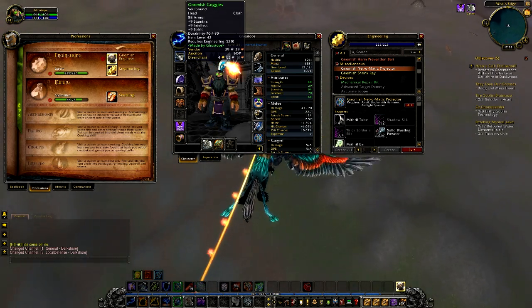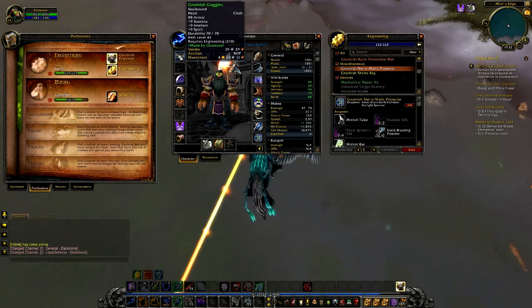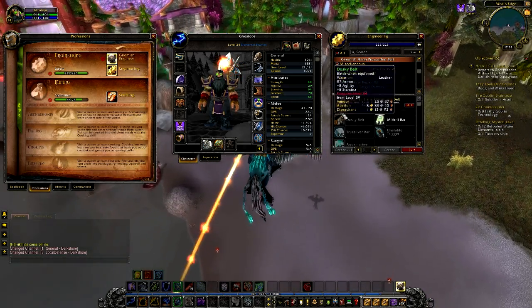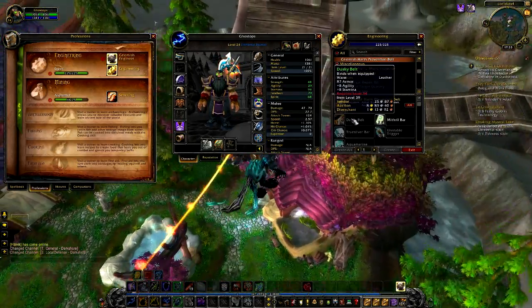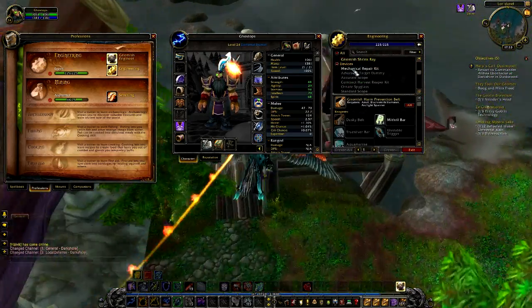Ta-da! The gnomish goggles with 9 stamina, intelligence, and spirit. This is why I choose engineering — it's just pure badassery. I really want the harm prevention belt but I can't find a dusky belt on the auction house. I believe a leatherworker can make them, but I don't really want to invest so much time in that.